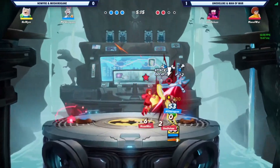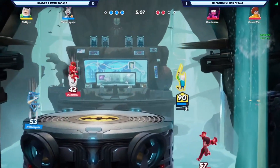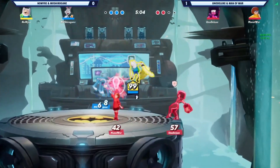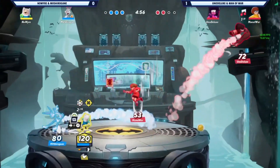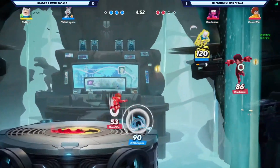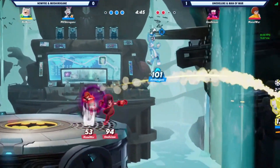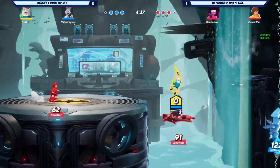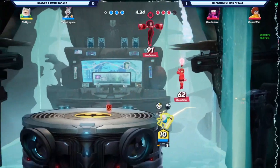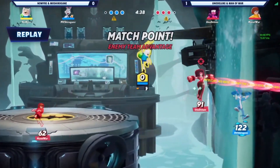Blue team might be in the lead on score but I think red team is in the lead on damage — all they need to do is kill NoWyre and that's it. Shiragane is already at 61 percent, starting to get higher. The Acme missile catches Garnet, looking to finish it off with a down — there's spam — but he's living, back on stage surviving through it. They're just a dollar and a dream, making it happen.